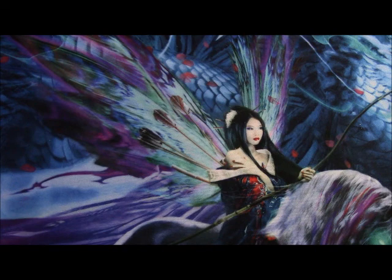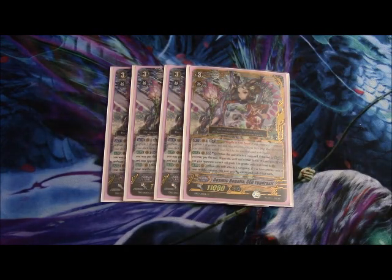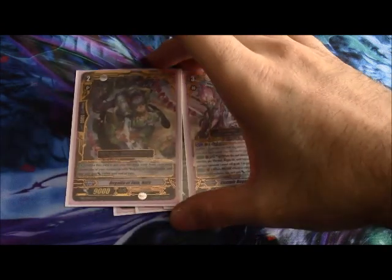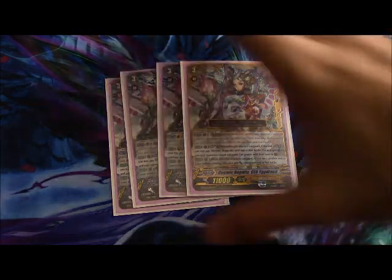This is a deck profile on CEO Ygracell featuring Minerva and Angelica. I don't care for Nyx — I tried it and I just think the card isn't as amazing as people make it out to be. A pseudo plus-one is great and all, but otherwise it's just a vanilla legion, whereas Minerva and Angelica can do some other things. At least one of your boss monsters should be in nice foil.